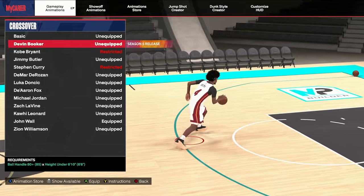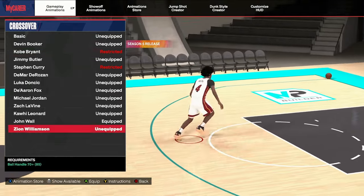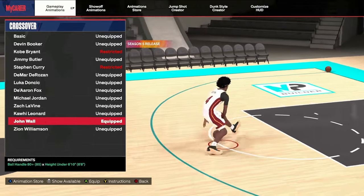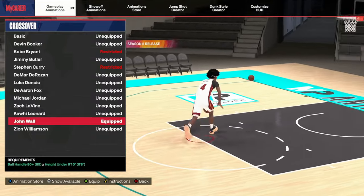Next is the crossover. The D-Book crossover is kind of slow, so I'm sticking with John Wall. The John Wall crossover is actually probably one of the most broken animations in the game — if you're a rim runner, it's really, really broken.